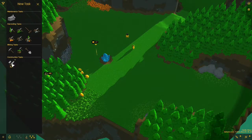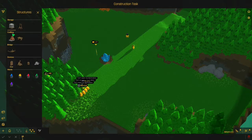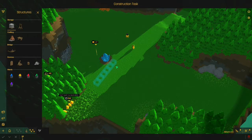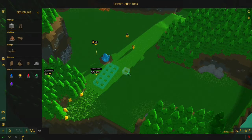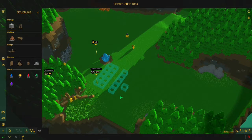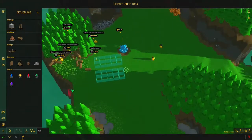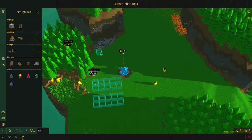Once they cut down the trees, you can get them to build stuff. Specifically, you want storage, so they have a place to put all the trees they're cutting down. If you just drag, it does that. And if you accidentally misplace one, you can press Ctrl to get rid of it. There are no tutorials in the game itself — you have to look them up separately, but I would definitely advise doing that. There's only three and they're like five minutes long, but they're very helpful.